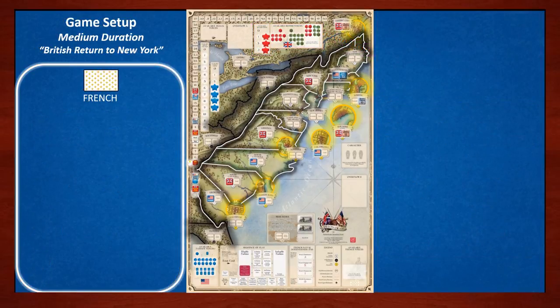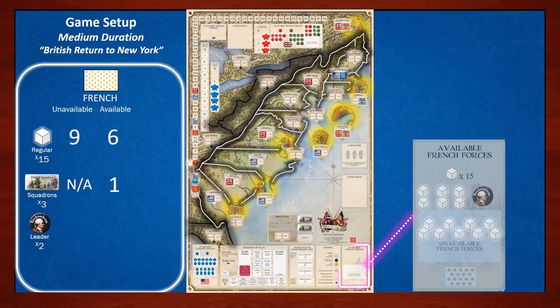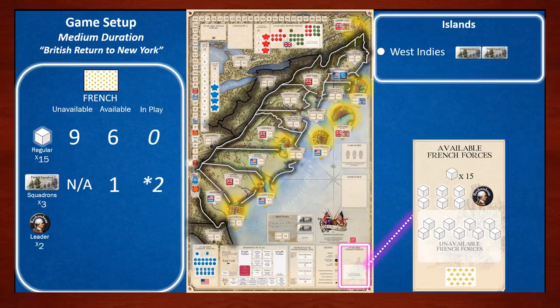Next, let's set up the French faction. The French have 15 regulars, 3 squadrons, and 2 leaders — the first being Rochambeau. Nine French regulars are in the white unavailable box; six have already been made available and count towards French preparation. Rochambeau waits in the available box until the Treaty of Alliance is played. The French also have two squadron markers in the West Indies. The French player can build up their navy as part of preparation but cannot conduct blockades until after the treaty is played. Pause to place those units.